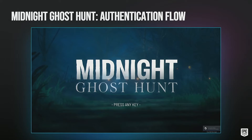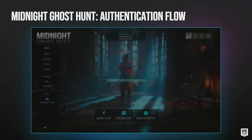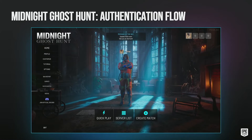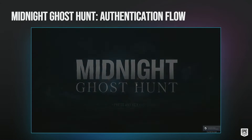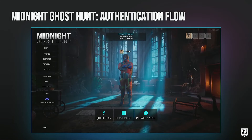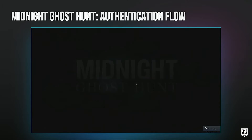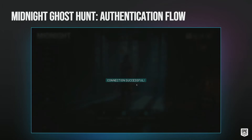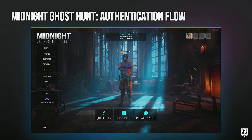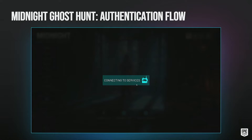For Midnight Ghost Hunt, we're using the Connect interface currently. What it does is take your Steam app ticket, run it through Connect, and log you into Epic Online Services. You can display it however you want — we just have a little widget that says 'connecting to services,' which is nice and simple. You don't really need to mention EOS if you don't want to. You can let it happen in the background. It's all super flexible.